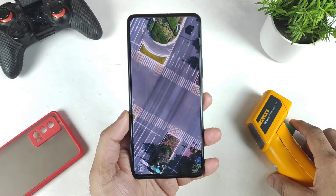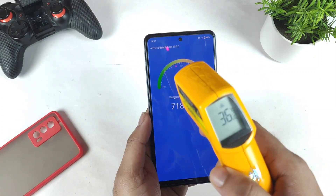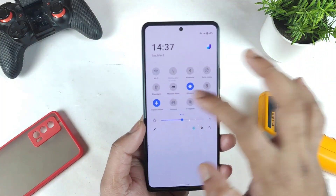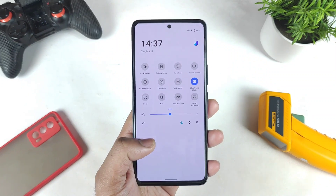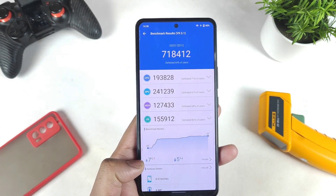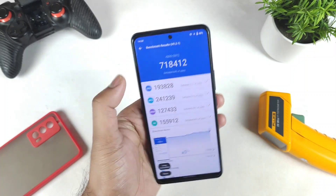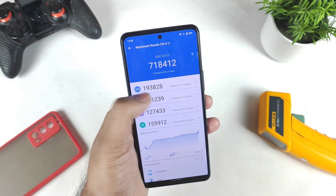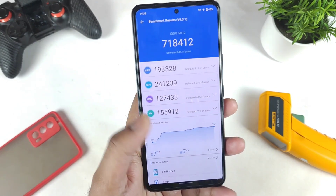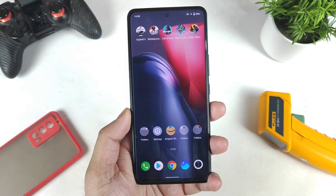We're reaching the end of the benchmark test. The phone temperature is about 36 degrees Celsius on the front side, and the score reached about 7 lakh 18 thousand — achieved using only ultra game mode. Temperature increased by 7 degrees and battery dropped by 5 percentage points during this test. The CPU score reached 193 and the GPU remained at 41. Thank you for watching — let me know your questions in the comments below, signing off, bye.